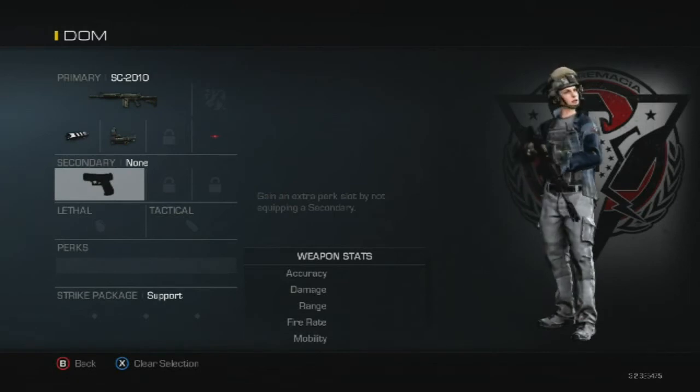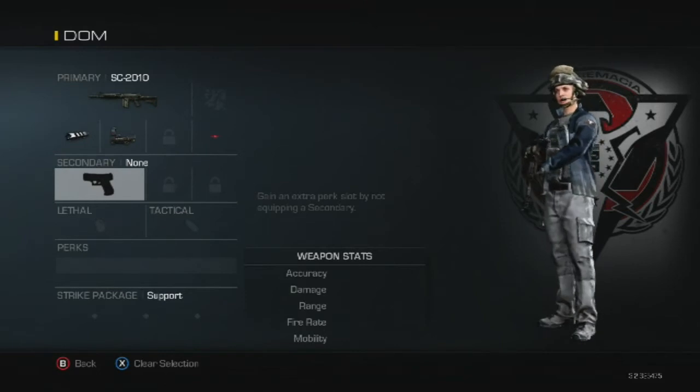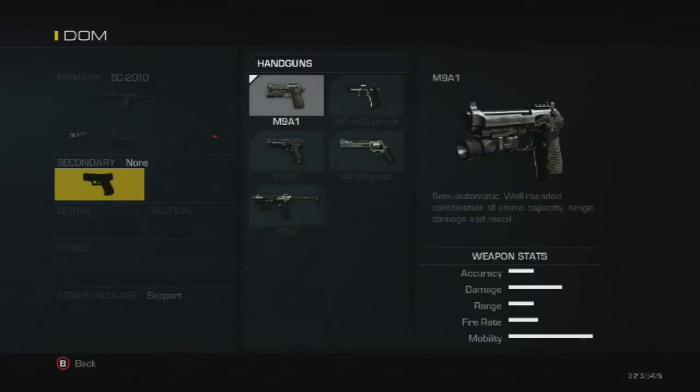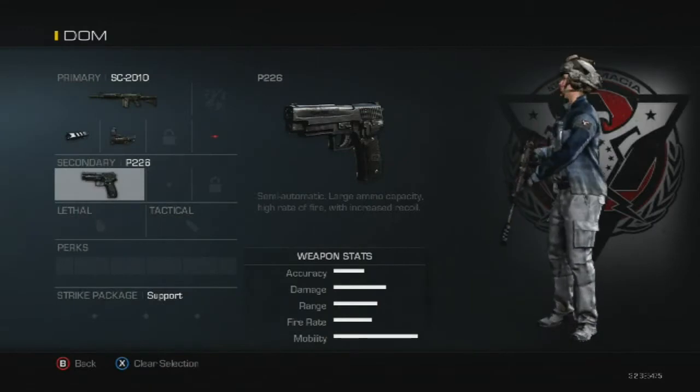Because Domination is a medium-pace game type, a secondary isn't a must, but for new players we're going to throw one on. All launchers are banned, so we're only worried about handguns. The handgun I suggest is the P226 — it's the fastest shooting handgun, has the longest two-bullet kill distance, and has a large clip of 14 rounds.